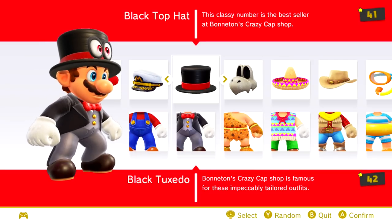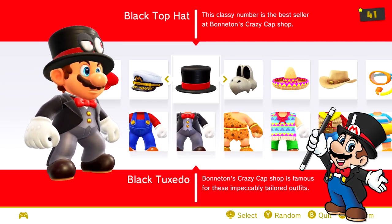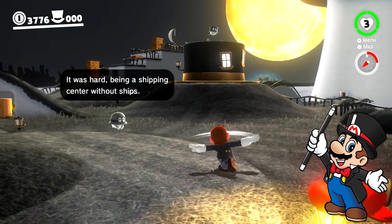First is the black top hat and black tuxedo. This references the box art of Super Mario All-Stars for the Super Nintendo, which contained remakes for all four of the NES Mario games as well as Super Mario World.